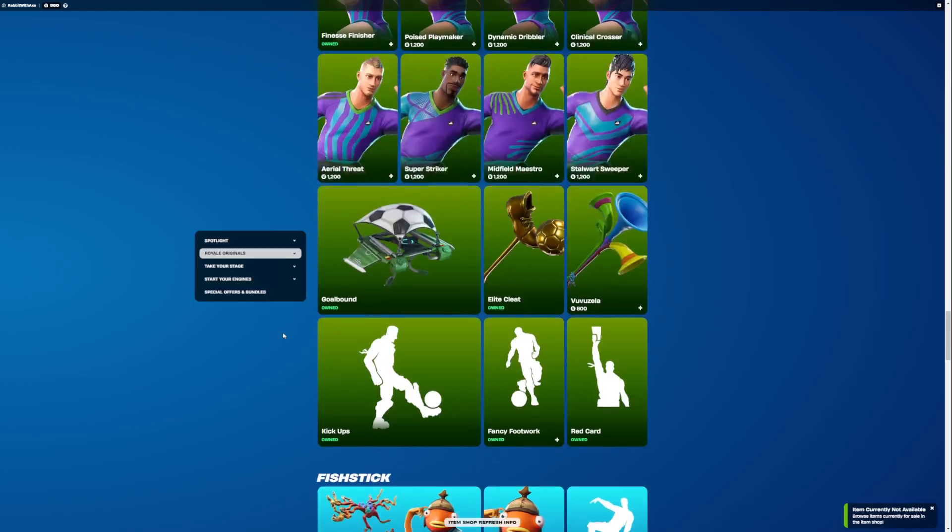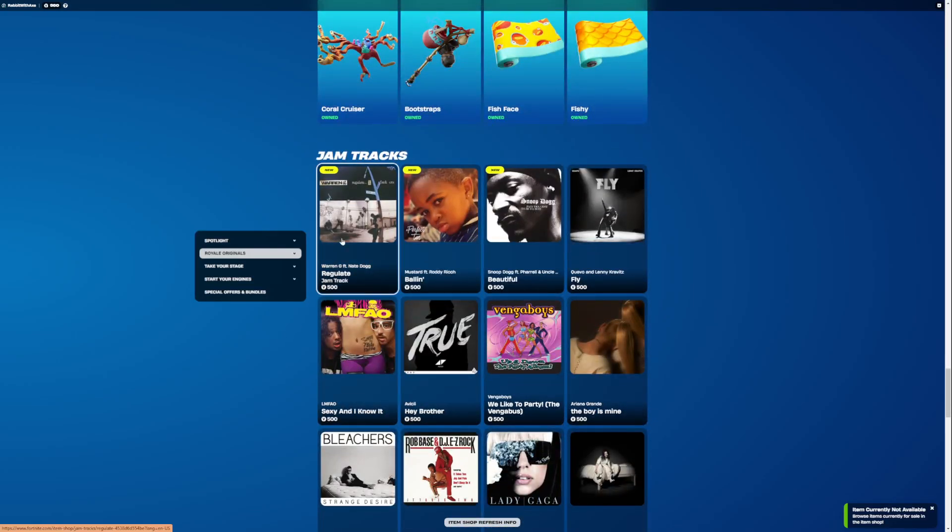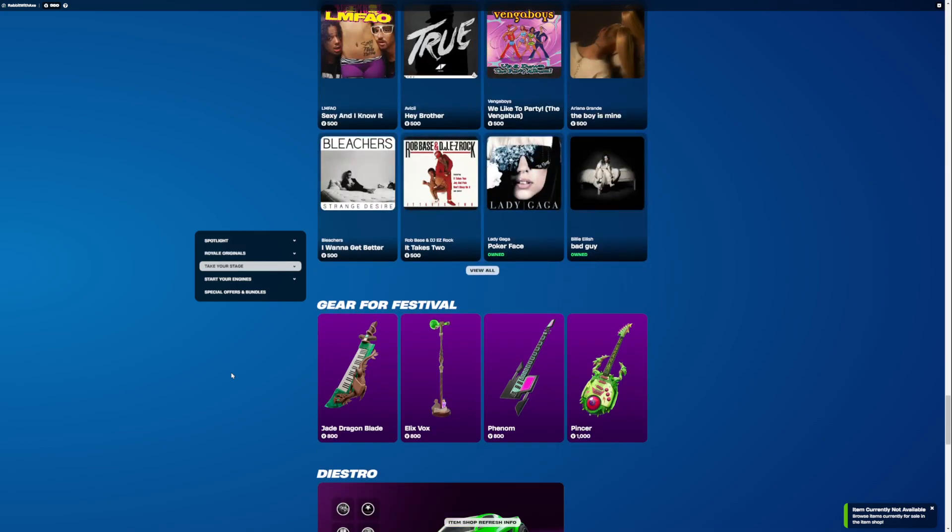Goalbound is still here. Fishtick is also still here. And then we do have some new jam tracks. We have Regulate by Warren G featuring Nate Dogg. We have Borlin, which is Mustard featuring Roddy Rich. We have Beautiful, which is Snoop Dogg featuring Pharrell, and I don't know who the other person is unfortunately. Otherwise, everything is the same as it has been.